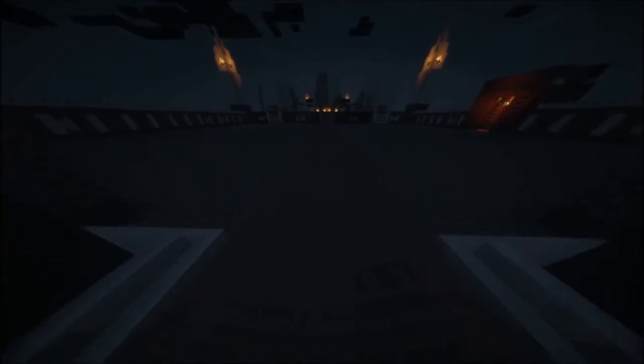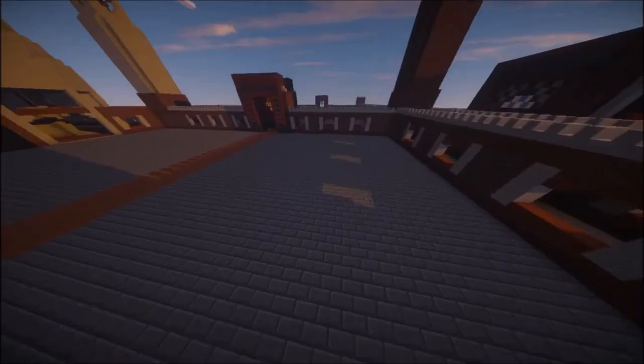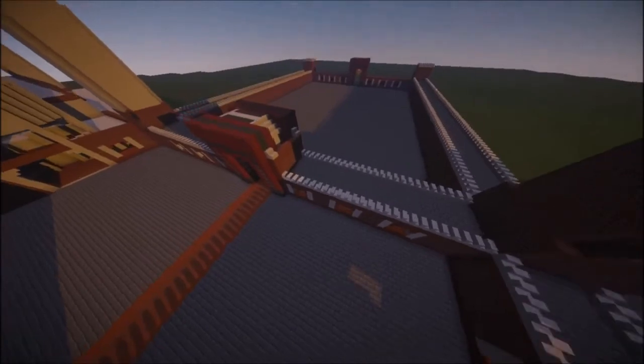Once you enter, straight ahead is the main mosque, and on the right there is the entrance to the madrasah compound, which we'll have a look at now. There are two entrances to the mosque so far: one is the madrasah entrance and one is the main entrance.